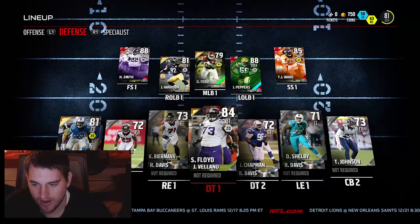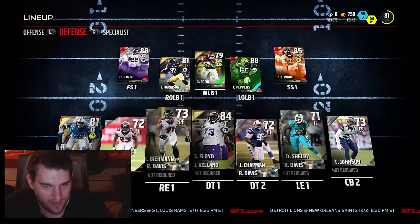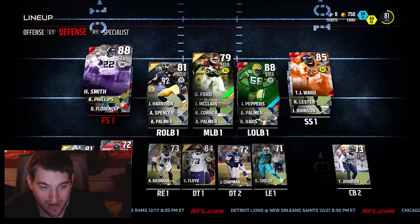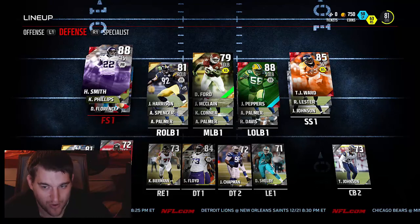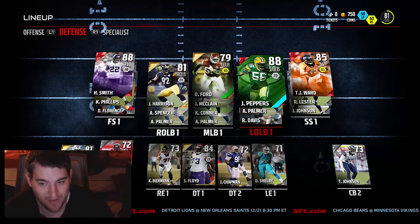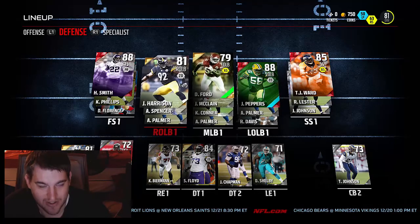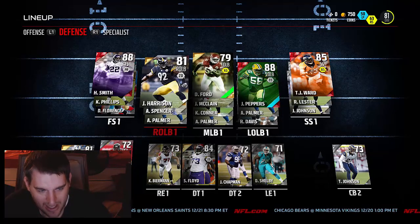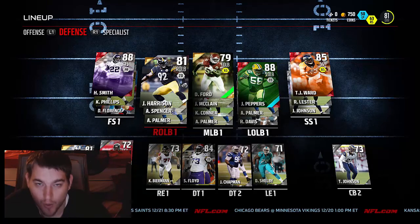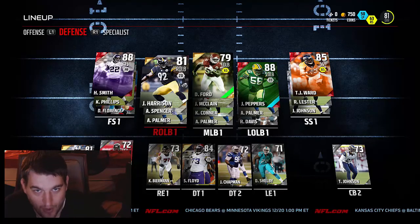Defensively, I spent a lot of draft picks on defense. On the defensive line I got Foyd. I didn't draft an outside cornerback opposite Slay, but I have Slay. My safeties are pretty good — I have TJ Ward and Harrison Smith. For linebackers, I have D Ford, and then Julius Peppers came up, so I grabbed him along with James Harrison. We're going to be running a lot of that 3-4 technique, which I think really fits our scheme.